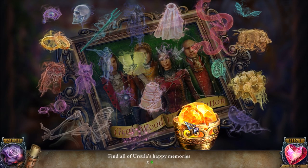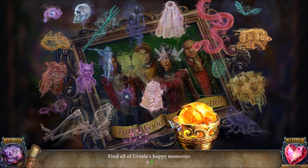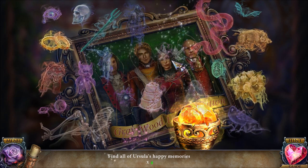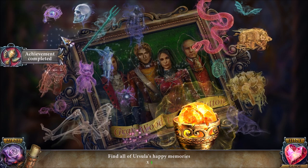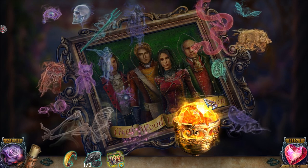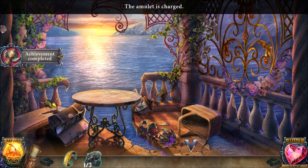I'm going to charge the amulet with happy memories. Her happy memories all revolve around her marriage to Wood, so let's get all these marriage-themed items. Sadly, I don't think she was actually able to marry Wood, because Wood died in that tragic hunting accident.